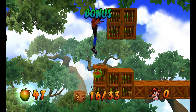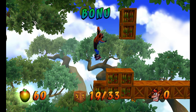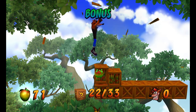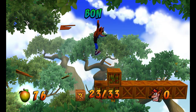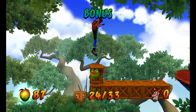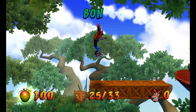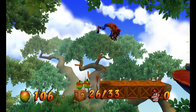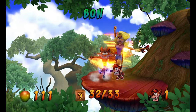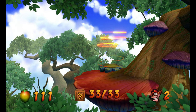Or you can look at your Wumpa fruits. For example, I have 56, so I should have 66 at the end of this. You always get 10 fruits from these. It's pretty simple. If you hold down the jump button, you will jump higher. That way it will give you a lot more control over your jumps. And now we can get these 33 boxes added to our account.